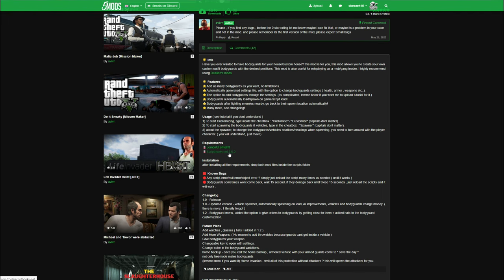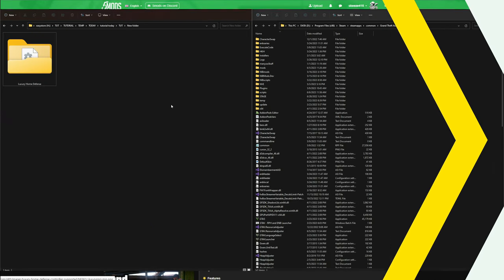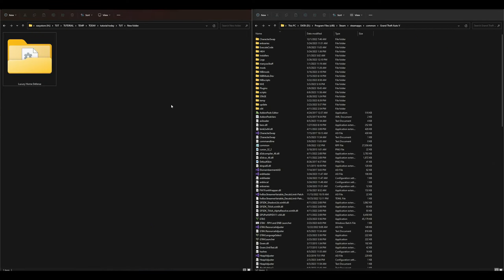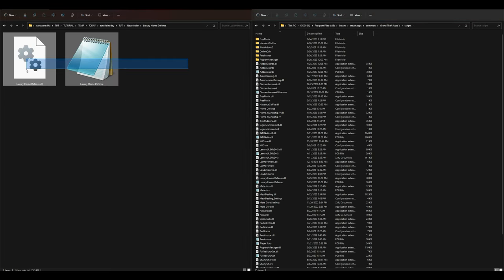Make sure that you have your requirements installed. Once you have Luxury Home Defense downloaded, on my left I have the Luxury Home Defense folder and on my right I have my GTA V directory open with all requirements installed. Open your Scripts folder, then go to your downloads and open the Luxury Home Defense folder. Inside that folder are two files — highlight both, drag and drop them into your Scripts folder.